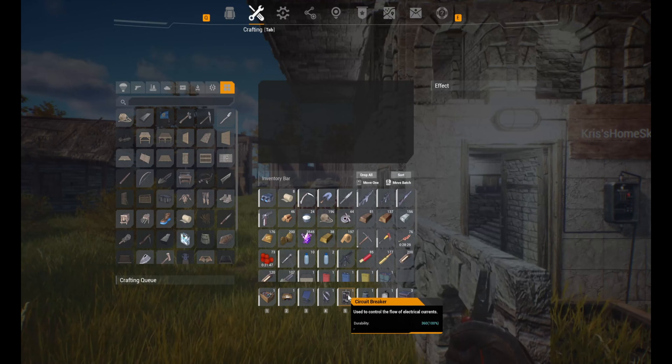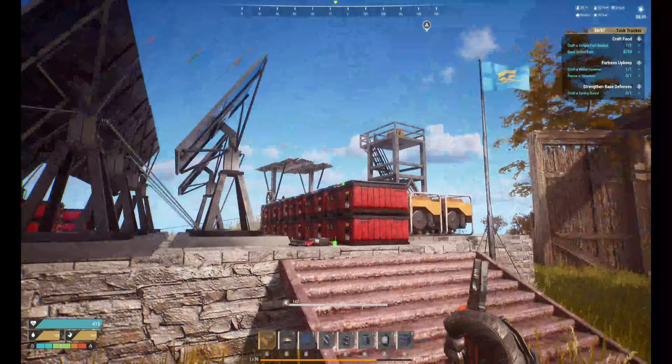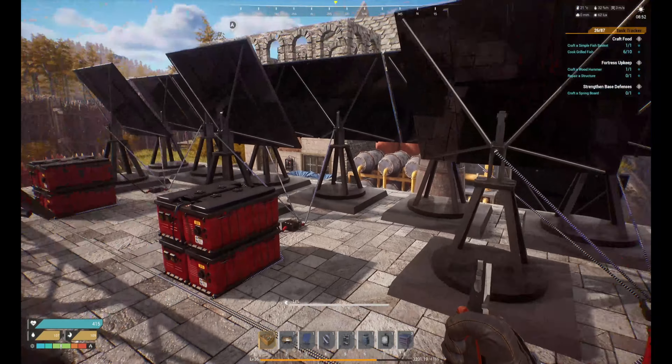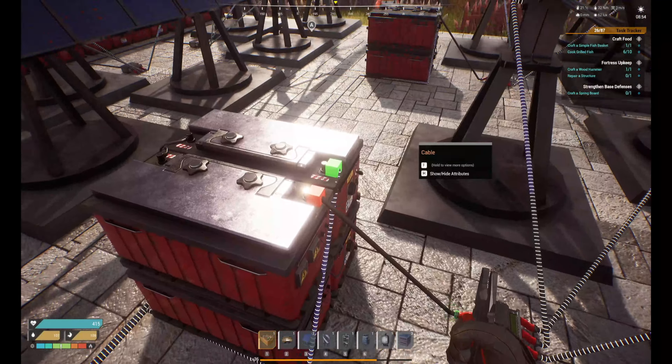Next you will need some kind of circuit breaker. You don't absolutely need it, but if you want an on/off switch you definitely want to have one. Next is a coupler — that's if you're using multiple power sources or multiple wires to go to one thing. As you can see here, I have three solar power generators going into one coupler, which then only produces one wire that I connect to the battery.